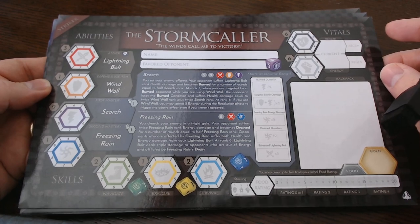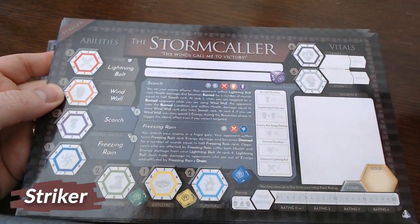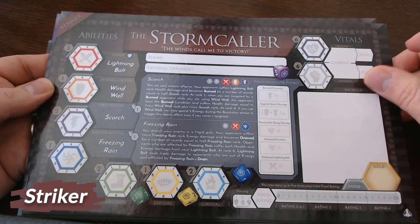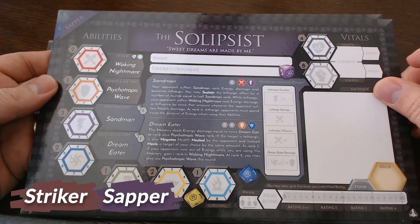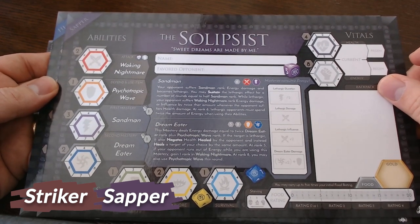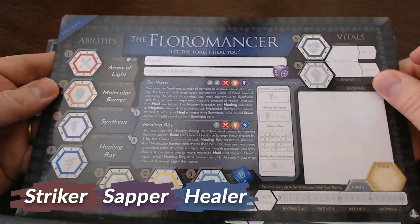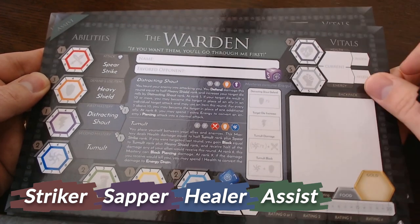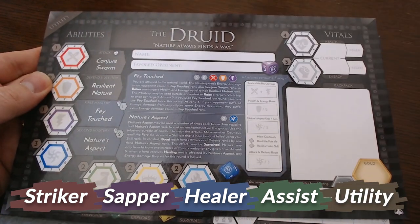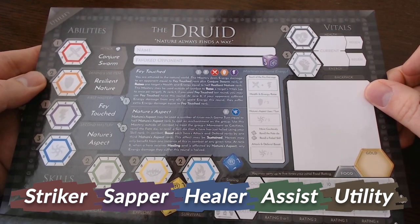There are five types of rolls indicated by a colored ribbon in the upper left corner of the roll card. Strikers, in red, excel at dealing large amounts of health damage. Sappers, in purple, excel at dealing large amounts of energy damage in order to shut down an opponent's effectiveness. Healers, in blue, excel at keeping the group alive. Assist, in green, enhance their ally's effectiveness. Utility, in brown, fill a unique gap and are generally a mix of the previous four types mentioned.